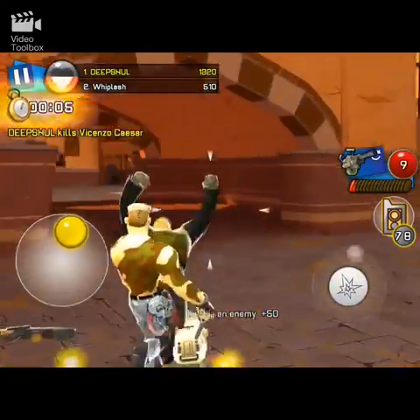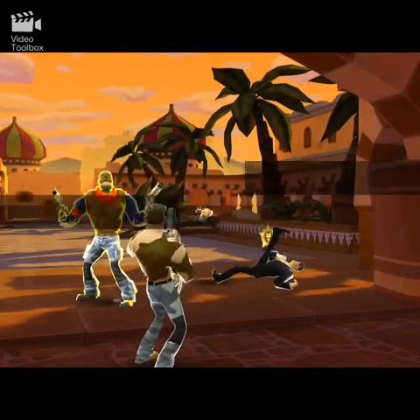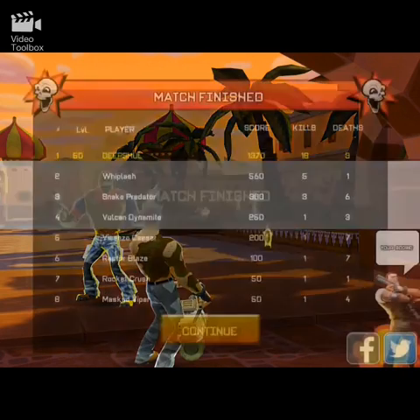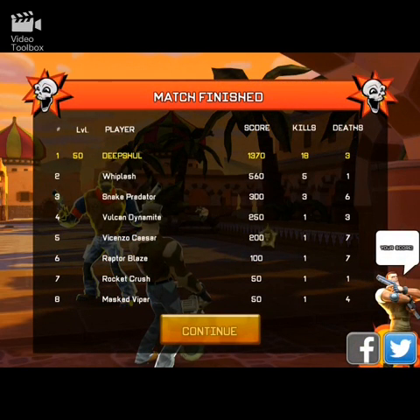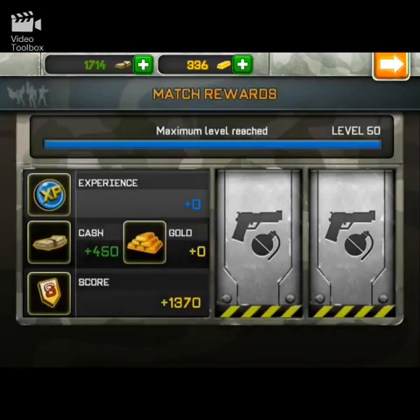We're going to kill Vincenzo. This is not such a good score, but it's quite good. You see that you should not move around a lot, but when someone comes in your face you have to move. So: 3 deaths, 18 kills — that's decent, not that great, but it's fine.